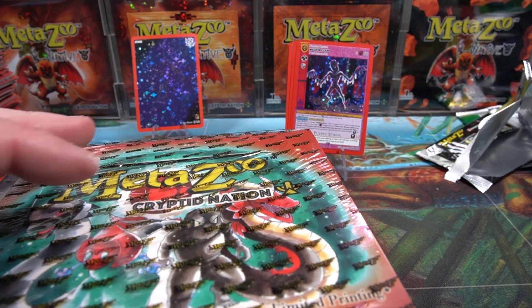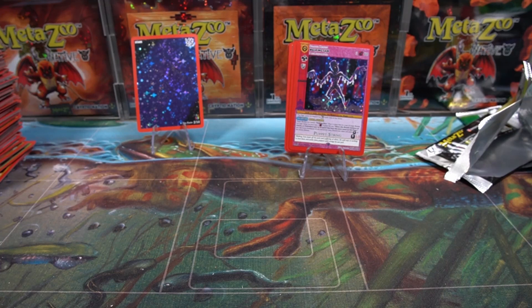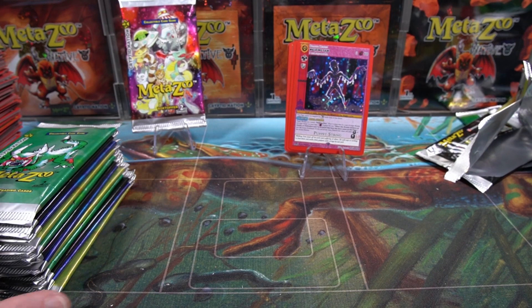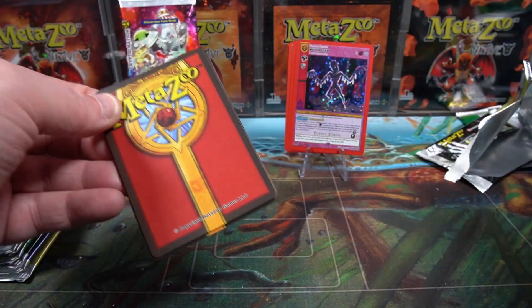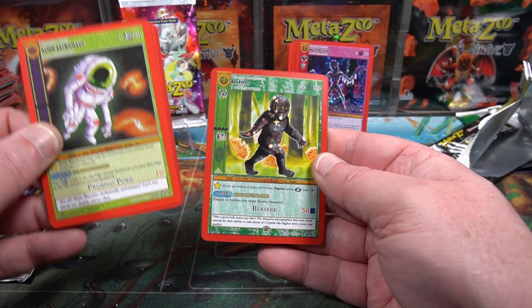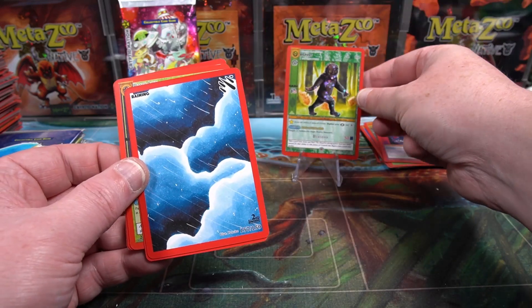And the final box of the case with the very dodgy wrap — I don't know what's going on there. Can we finish on a strong box? Because I don't know if we're going to open any more for a little while. We do have another whole case of CN2 — they were very cheap, but it is a sealed case. Reverse Bigfoot — we'll take a reverse Bigfoot, hoping not to crack into it too quickly.